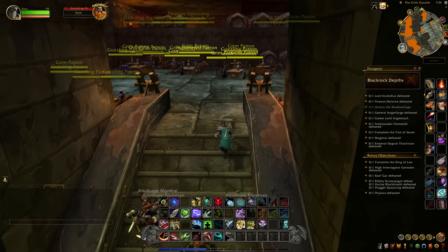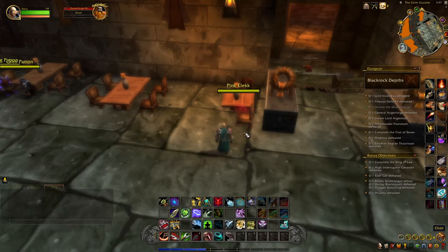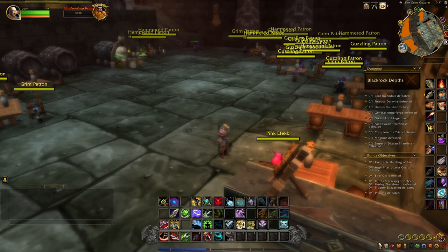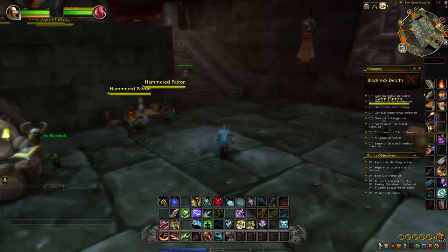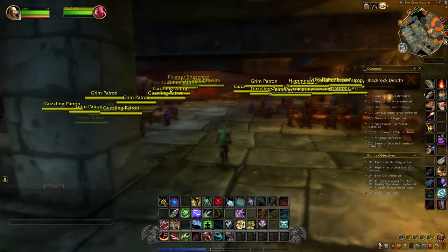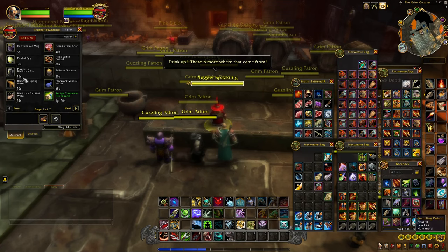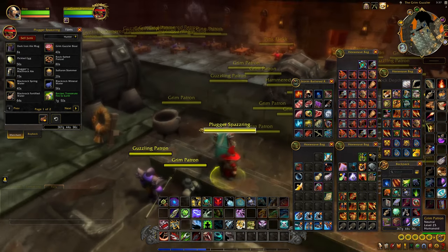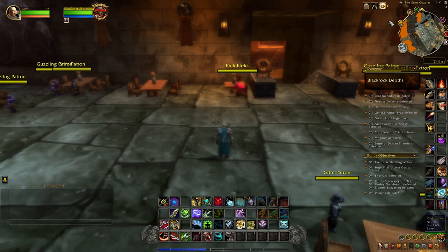When you come inside the Grim Guzzler, right around the corner in this little table area, put your glasses on and you'll notice the pink elec is right there. If you came down here and you don't have the goggles, you need to get drunk. Come up here to the bartender called Plugger Spazzring and buy Blackrock Ale — maybe around three or four of them to get drunk. When you get drunk, you'll be able to see the pink elec.